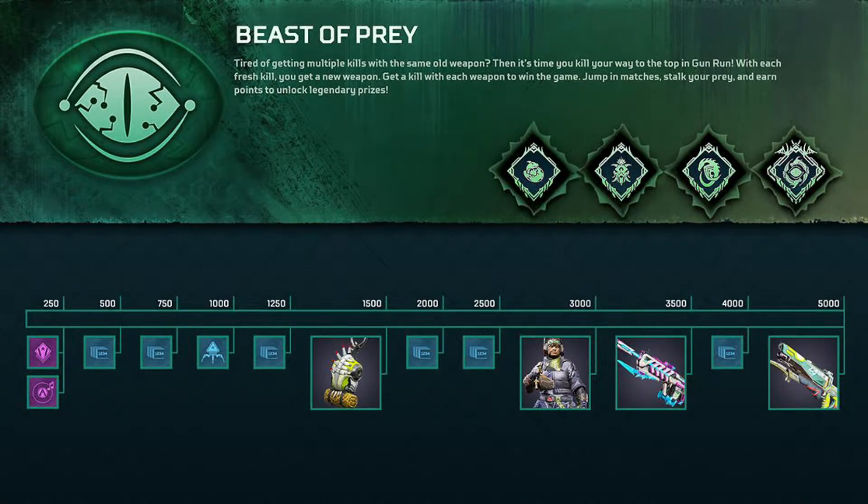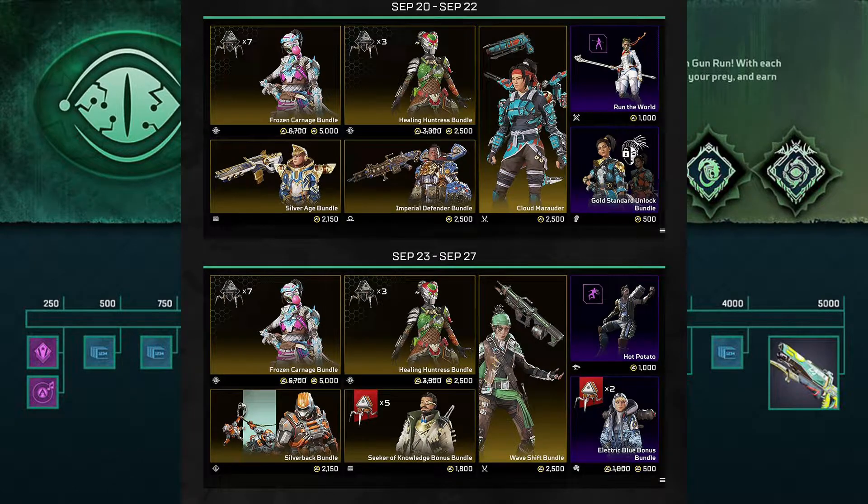Then we have the event tracker. We can see that we get a Vantage skin, some other gun skins, and some cool badges and stuff like that. That is going to be the event tracker for this event.